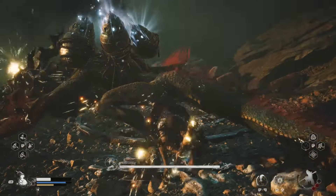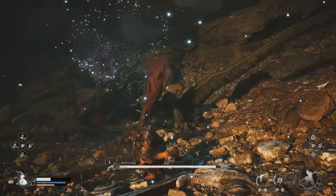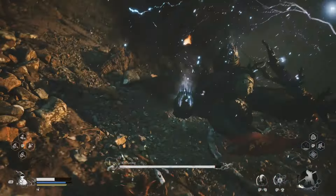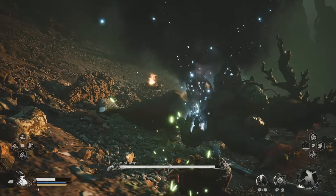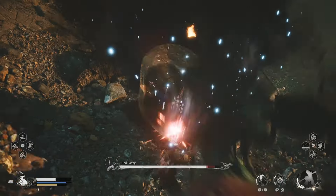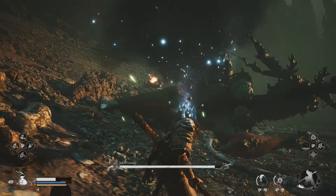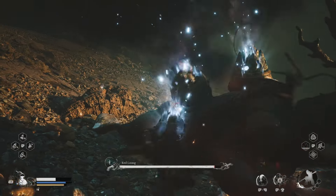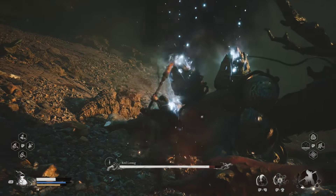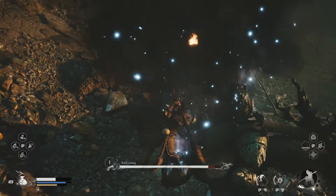You can also immobilize him at this time to help you land a fully charged heavy attack, and after doing this one to two times he should stagger and fall to the ground. At that point, circle around behind him and target the jars located on his back. A light attack chain here is just fine, and if you land all of your attacks while he's in this vulnerable state you can actually destroy one of those jars for massive bonus damage.